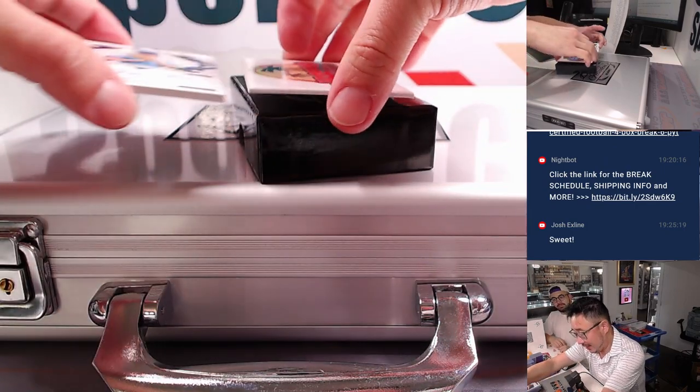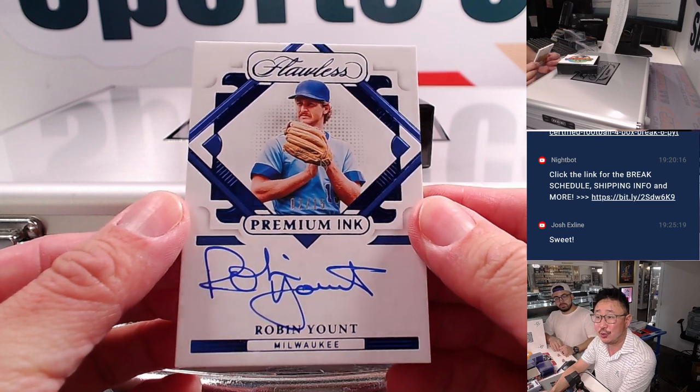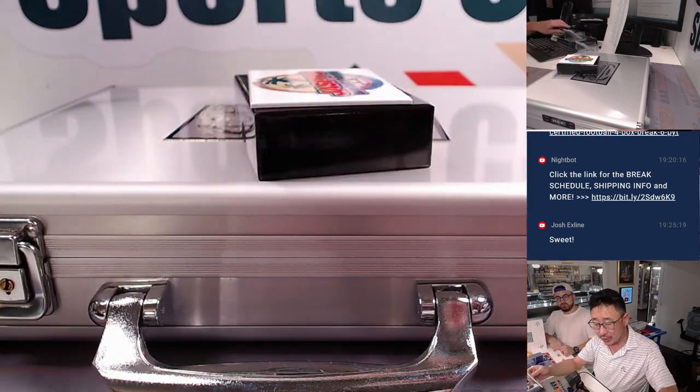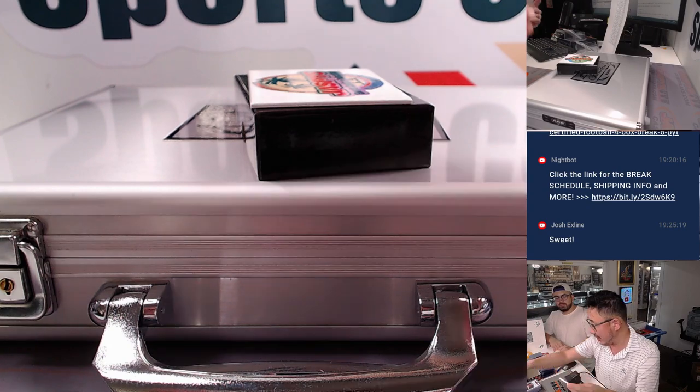And then we've got Premium Inc. — nice Robin Yount, two out of 15, Brewers legend. Going to the X-line in Kansas City. There you go, Josh, hook it.